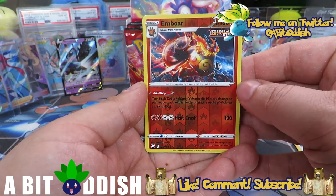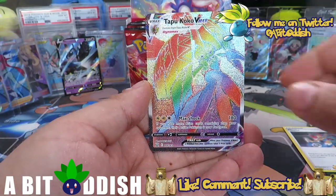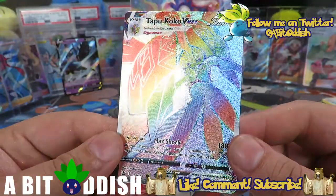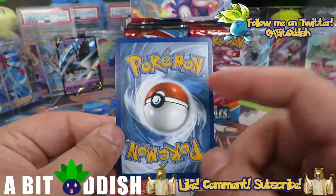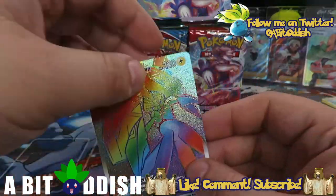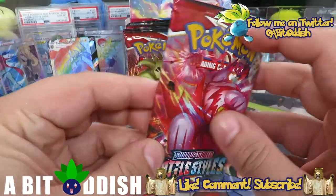If you can find a way to get this Stage 2 out in a V-MAX heavy deck, it's a good little tech. Let's see what this full art is — it is a beautiful rainbow rare Tapu Koko VMAX! Centering looks super good, just a tiny bit left of center but it doesn't look too bad. Beautiful pull — back-to-back glossy gloss, Necrozma and Tapu Koko representing the Alola region.